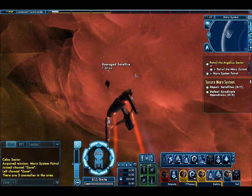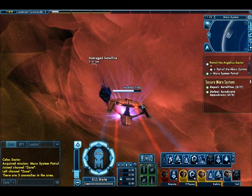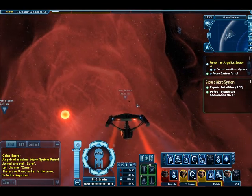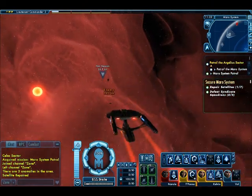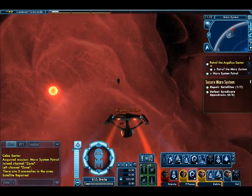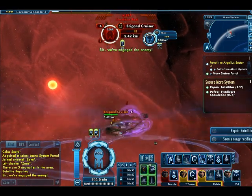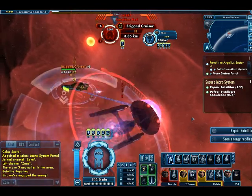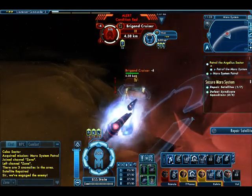I thought that thing was a satellite, but apparently not. That's one satellite repaired. There's the other one in the background. And there's an Orion pirate ship. Unfortunately, you're not able to do things with your ship while you're attacking and defending. So we'll have to destroy this Orion pirate ship before we can repair the satellite.